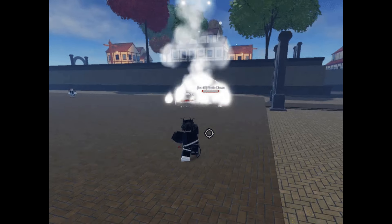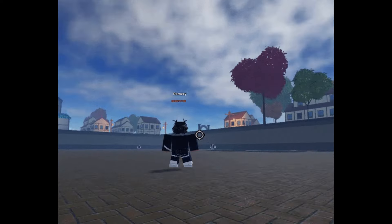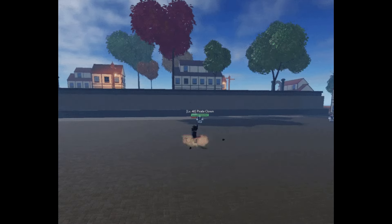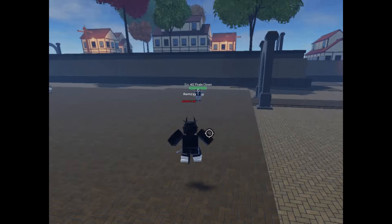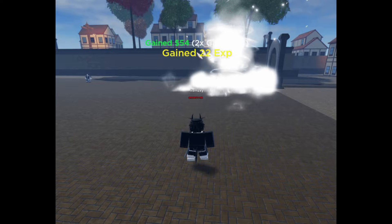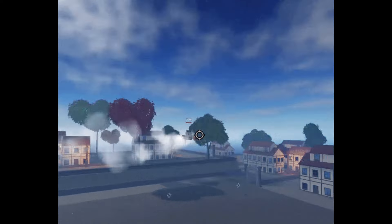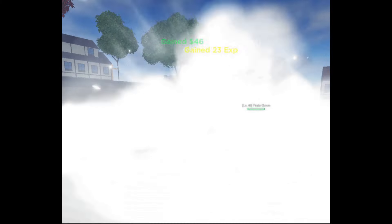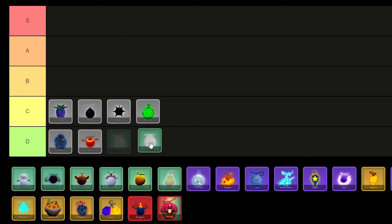Smoke Fruit emerges as an uncommon elemental power, presenting adventurers with a 5.57% chance to obtain it through a lucky roll, or the option to acquire it for 250,000 money or 649 Robux from the fruit dealer NPC. Possessing the Smoke Fruit unleashes a versatile array of abilities: launching smoke-infused projectiles to strike foes, conjuring swirling smoke tornadoes, harnessing smoke for aerial maneuvers, and deploying smoke cloud flashbangs for devastating area-of-effect assaults. As a result, I'm placing Smoke in the B tier.